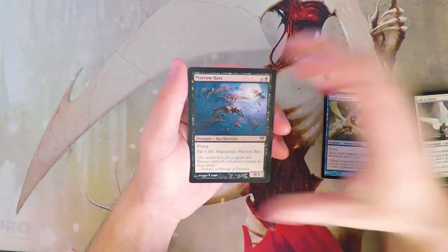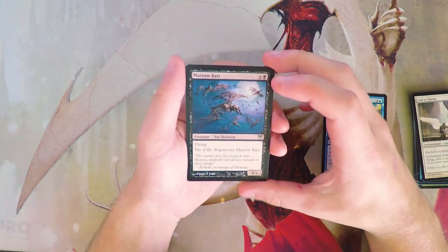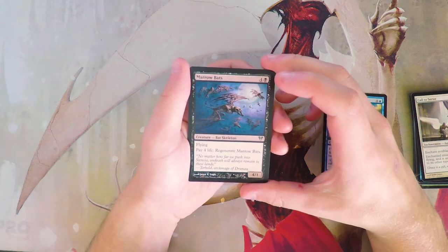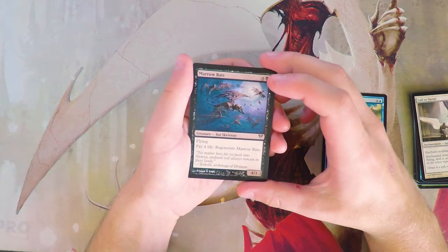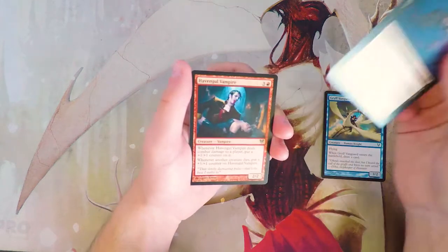Marrow Bats costs four and a black — it has flying and you can pay four life to regenerate it. This card seems pretty good; paying four life is hefty in draft, but it is a 4/1 flyer for five, which is pretty good. It's just going to die a lot unfortunately, and I don't like it over the Vanguard.